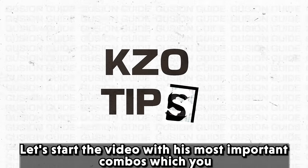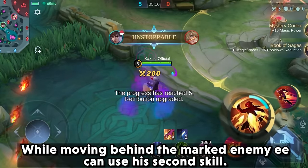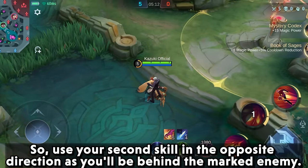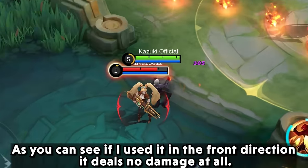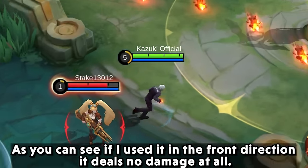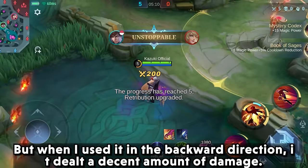Kazuki tip: while moving behind the marked enemy, you can use his second skill. So use your second skill in the opposite direction, as you will be behind the marked enemy. As you can see, if I use it in the front direction it deals no damage at all, but when I used it in the backward direction, it dealt a decent amount of damage.